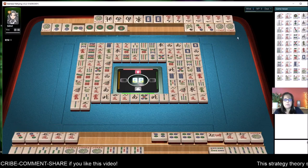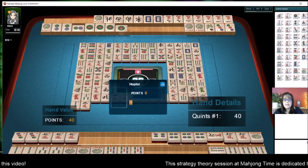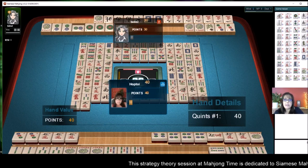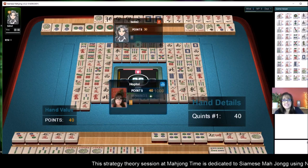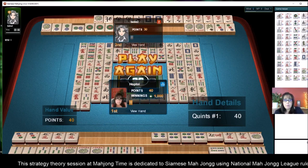So they were going for the three dot too. We were blocking each other, so it was a good thing that I declared that quint. We took the game because we had the higher point hand by ten points. It's about points.